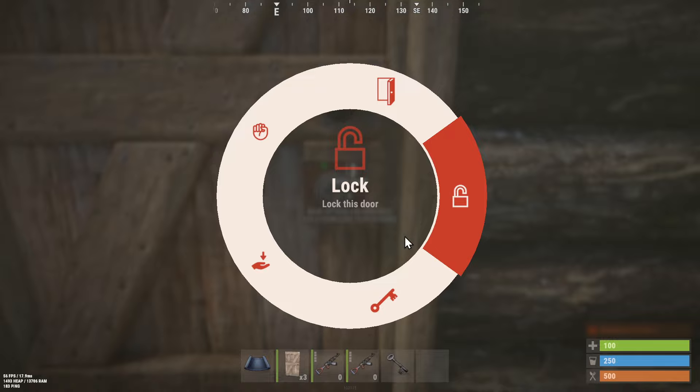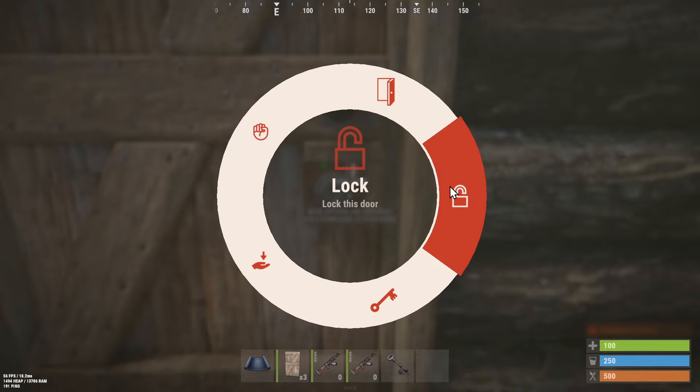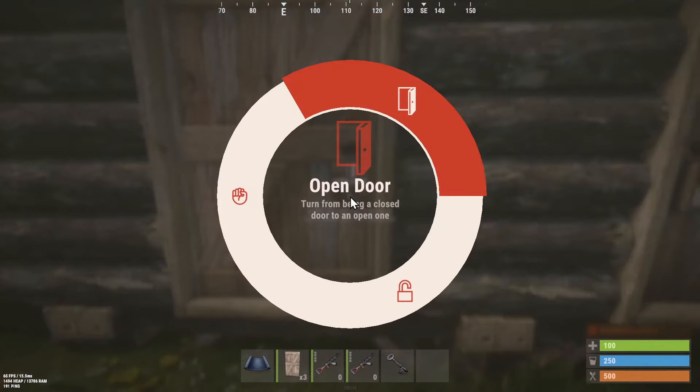So make sure you lock it, otherwise people can just enter. Then we've got remove, and knock, and open the door. So let's relock it now, since I created the keys.